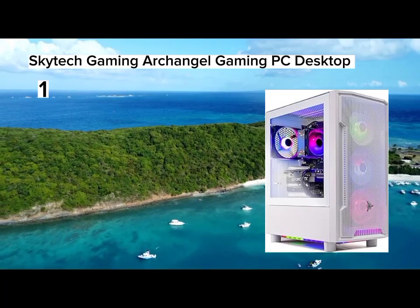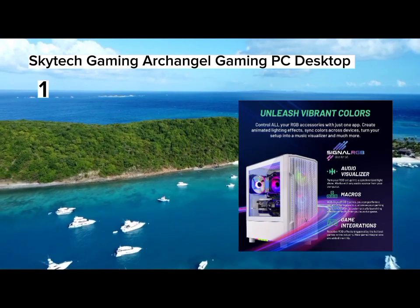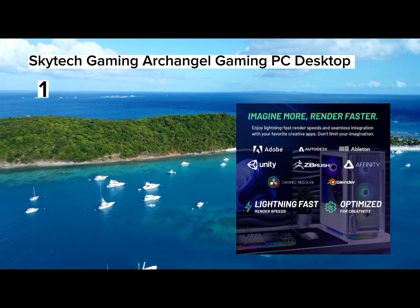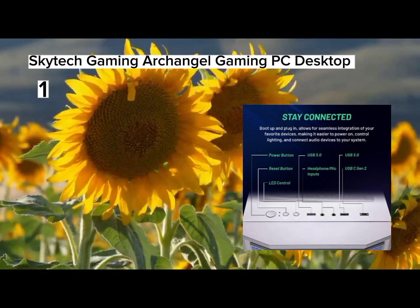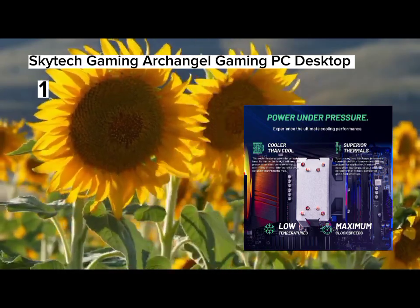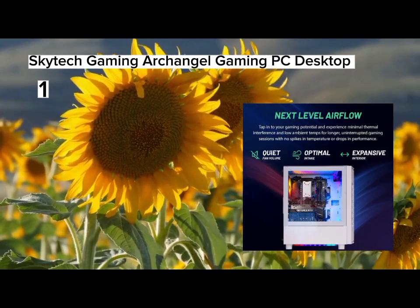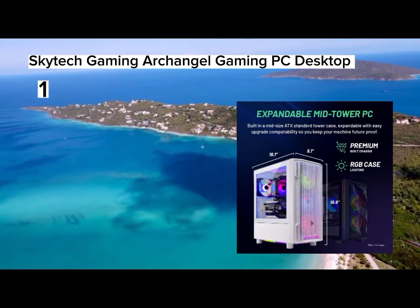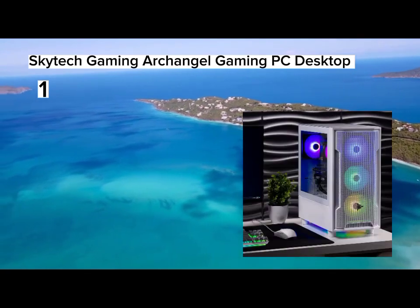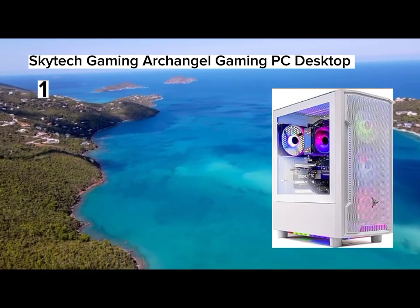Number 1. Skytech Gaming Archangel Gaming PC Desktop — AMD Ryzen 5 7600X 4.7GHz (5.3GHz Max Boost) CPU, 1TB NVMe SSD (up to 30x faster than traditional HDD), NVIDIA GeForce RTX 4060 Ti 8GB GDDR6X Graphics Card (brand may vary), 32GB DDR5 RAM RGB Gaming Memory with Heat Spreader, Windows 11 Home 64-bit, 802.11ac, no bloatware. Graphic output: 1x HDMI and 1x DisplayPort guaranteed. Additional ports may vary — USB 2.0, 3.0, and 3.2 Gen 1, HD Audio and Mic. Free Gaming Keyboard and Mouse included.